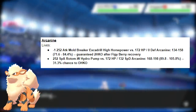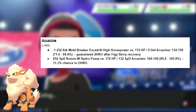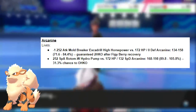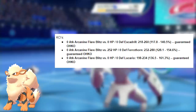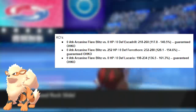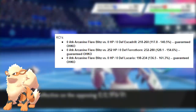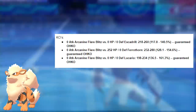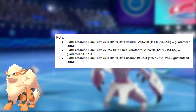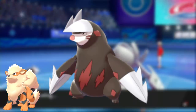Our Arcanine is able to take minus-one High Horsepower from opposing Excadrill, and opposing Max Special Attack Rotom-Wash's Hydro Pump only has a 31% chance to 1-shot us. As for things this Pokemon KOs, Flare Blitz is able to 1-shot opposing Excadrill, opposing Ferrothorn, and opposing Lucario. While that isn't a long list of 1-shots, it functions more as a support Pokemon, being able to spread status with Will-O-Wisp. Arcanine is guaranteed to outspeed Max Speed Jolly Excadrill.